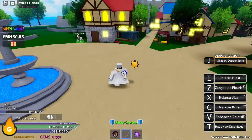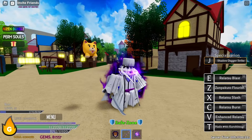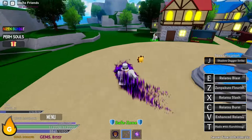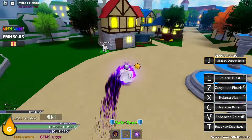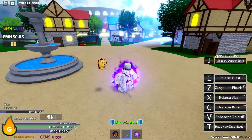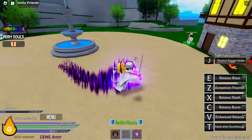So as you saw before, I used the mode which is Enhanced Reiatsu — look at this aura, Jesus Christ, this looks so cool! It also has a trail behind it. Let's combine it with Ultra Ego — much brighter, looks much much better. Then we enable our Shadow Dagger Strike — not much difference but you can see small particles moving upward.